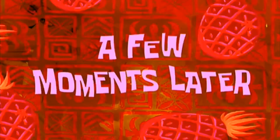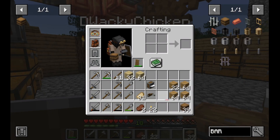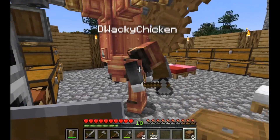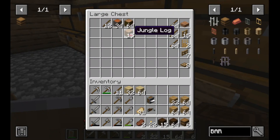A few moments later — I got 39. Is that good? I needed 33 barrels. So just throw down 33 and then throw the rest in the wood chest. I was going to put them in the house. That means I need 66.